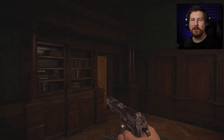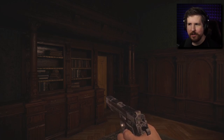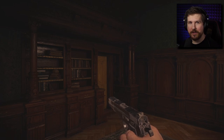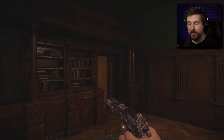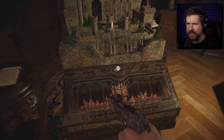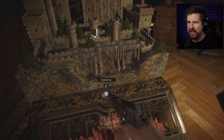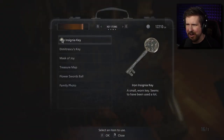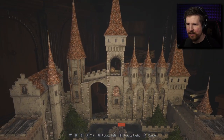Hey guys, it's John and welcome back to Resident Evil Village part 3. In the last video we explored much of Castle Dimitrescu and actually killed three of her daughters, so if you missed that you need to catch up. At the end of the last video I discovered that we can use the metal ball in this thing — it's some kind of obstacle course, so I'm interested in checking that out.